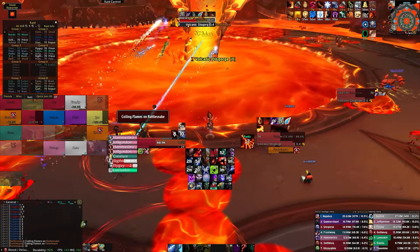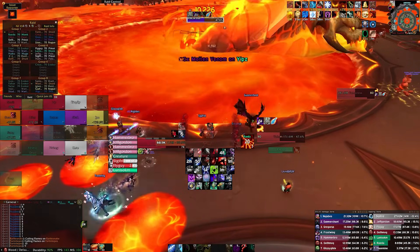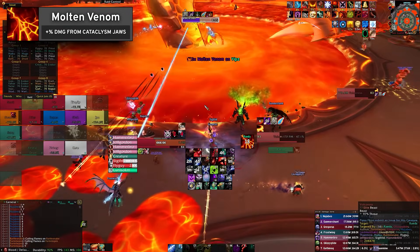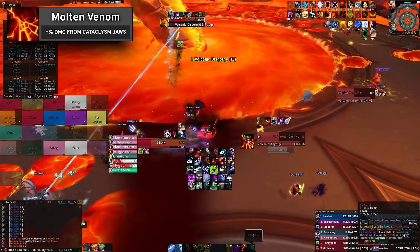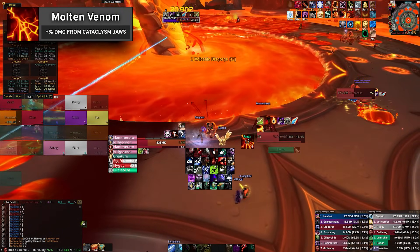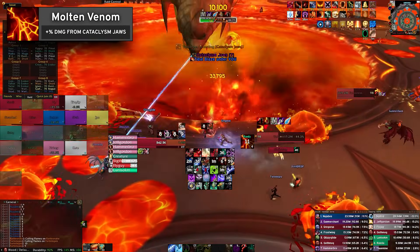Tanks have two abilities to juggle throughout the fight: Molten Venom and Cataclysm Jaws. Molten Venom causes Volcaros' melee attacks to apply a stacking debuff to his target that increases damage taken from Cataclysm Jaws. As a result, you'll want to take Cataclysm Jaws without stacks of Molten Venom.